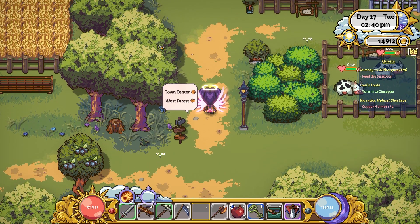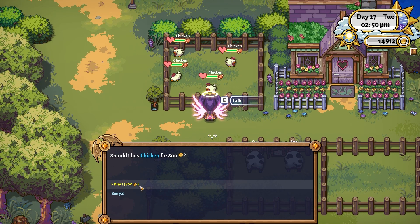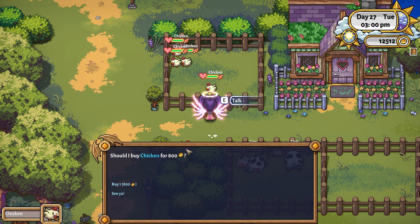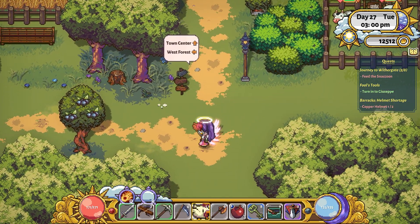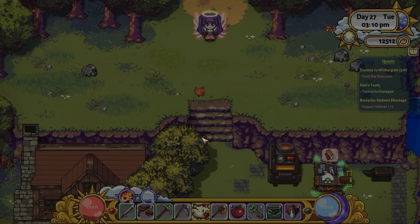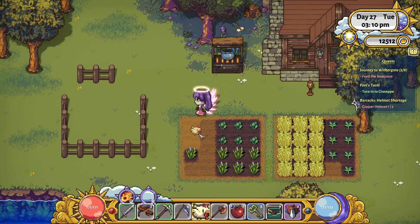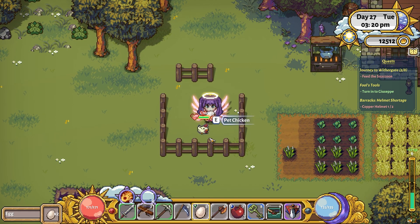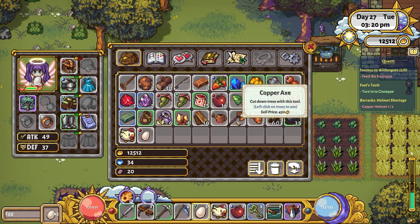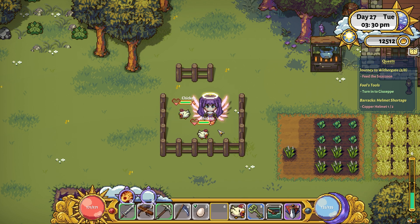I can buy chickens for 800 each - I'm going to buy some chickens! I'll put them in my little chicken pen. They'll probably try to run away until I can finish the fence off. There's my chicken - I'll pet you! I get eggs! That was a really easy way to get eggs. I've got three right now, I could get more. I didn't even realise it was so easy - I would have done that ages ago.